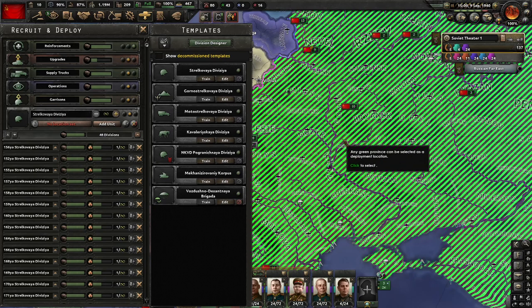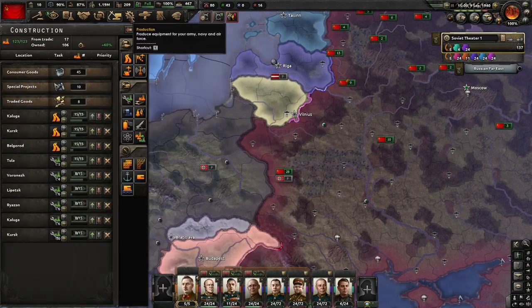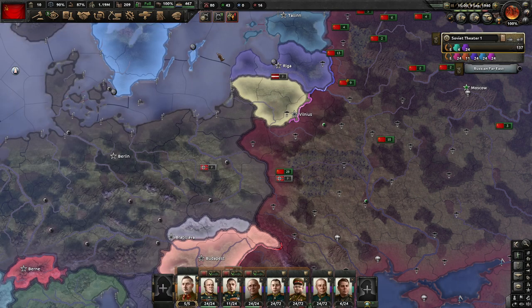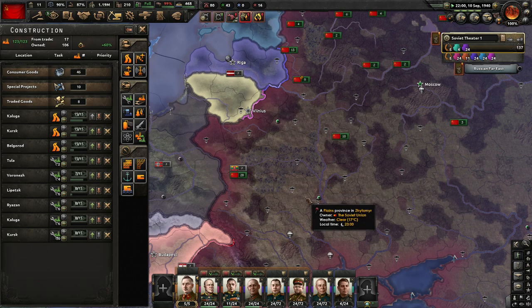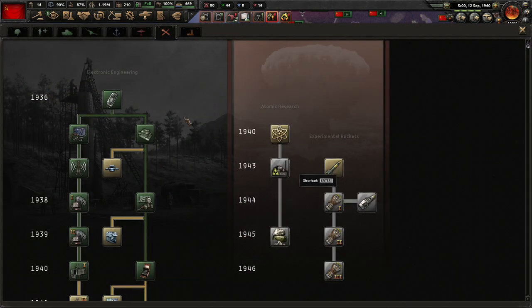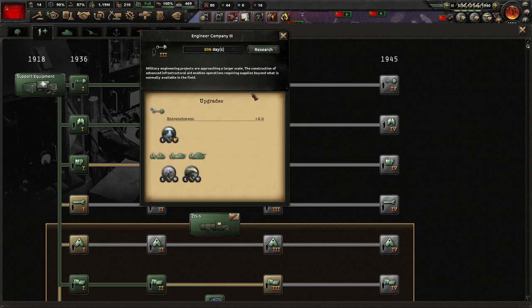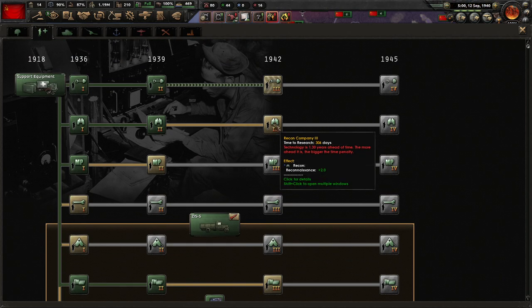Let's set a location for the next 48 divisions. I think I might need maybe another 24 divisions to put in Turkey — we'll see about that. I'll add some pause. Level speed 4. The centimetric radar is done. I think I will start working on the infantry, and the engineer company is going to be useful, as is the recon company.